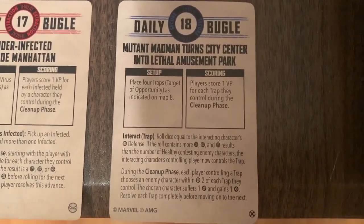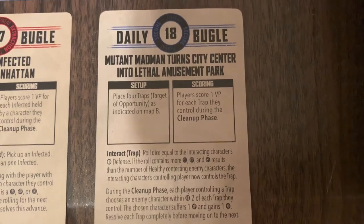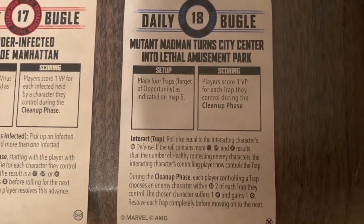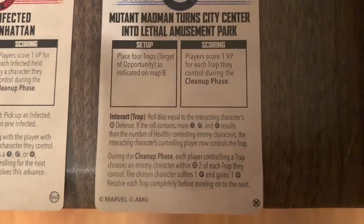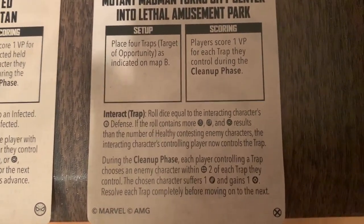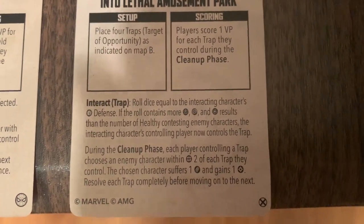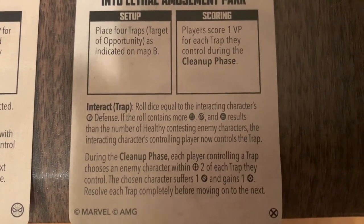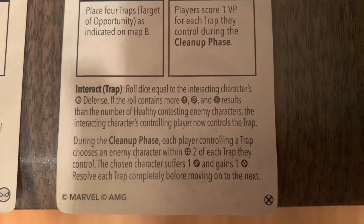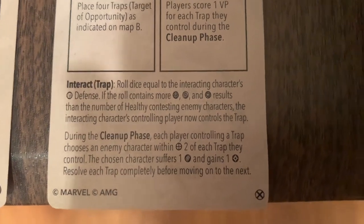Our second mission is Mutant Madman: Turn City Center into a Lethal Amusement Park. We place four traps and score by taking control — you just have to be within range. During the cleanup phase we score one victory point. If enemies are nearby, you roll dice equal to that character's defense; if the roll contains more crits, wilds, or hits than the number of healthy opponents in range, you take control. Each player controlling a trap chooses an enemy within range two — that character suffers one damage and gains one energy.